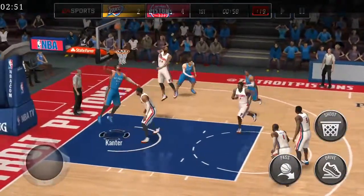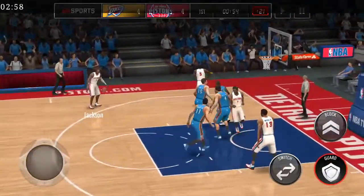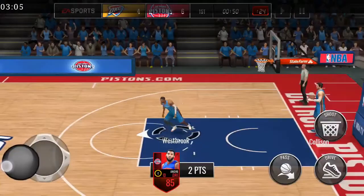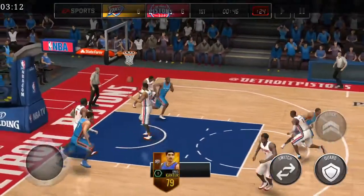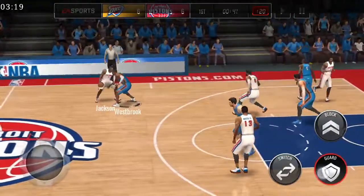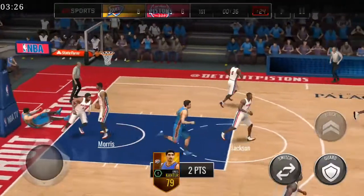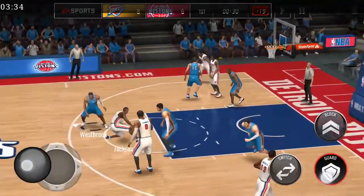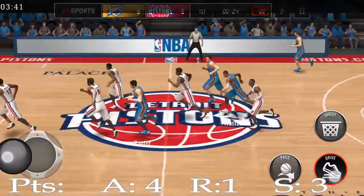Another steal — second steal. Steals are also what can get you a triple double in this game. So two assists, two steals. Double doubles are easy but triple doubles will be difficult. Assist number three — three assists. Another steal — four assists and three steals in one minute and 20 seconds. The game is kind of laggy. We got the first rebound, it's not easy to get rebounds as a point guard.